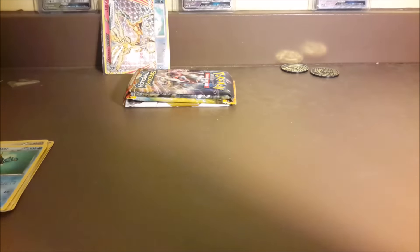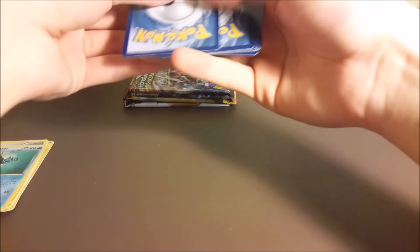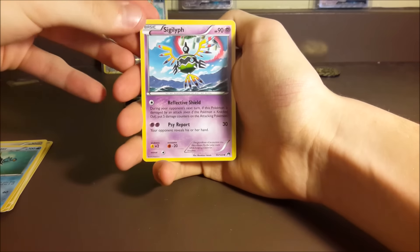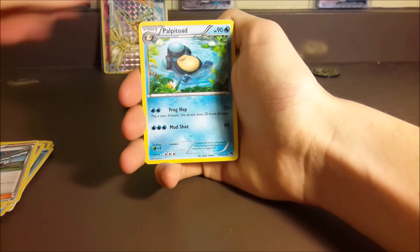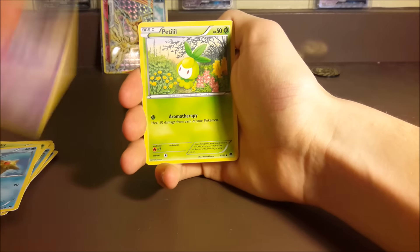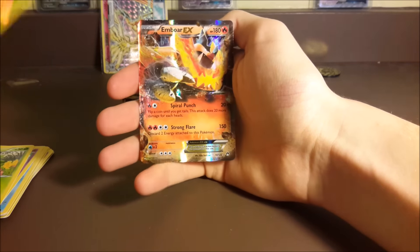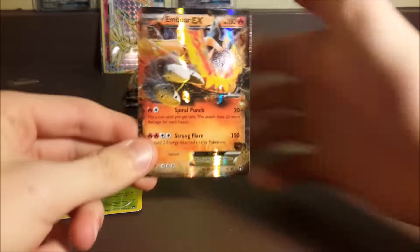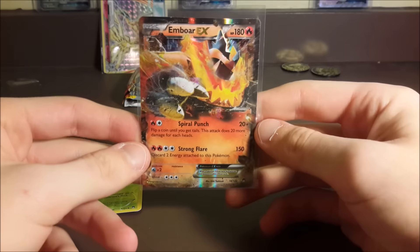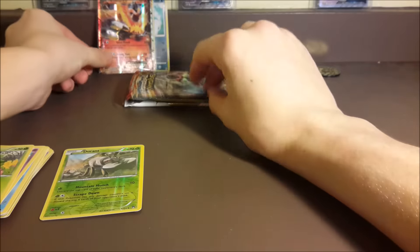Moving on to Breakpoint — what about like a Scissor or something? Let's pull a Scissor full art. Psychic's Third Eye, Palpitoad, Gibble, Skorupi, Petilil, a reverse Durant, and an Emboar EX! We are two for two ladies and gentlemen — two for two! Emboar EX, holy cow, that's a cool card. I don't have too many of those to be honest.